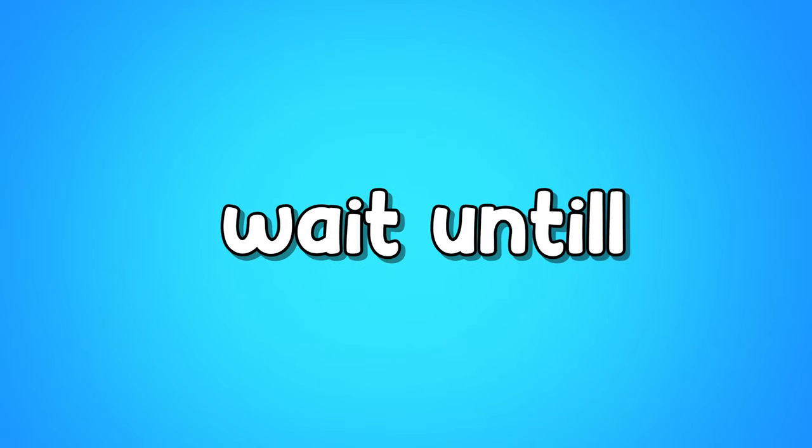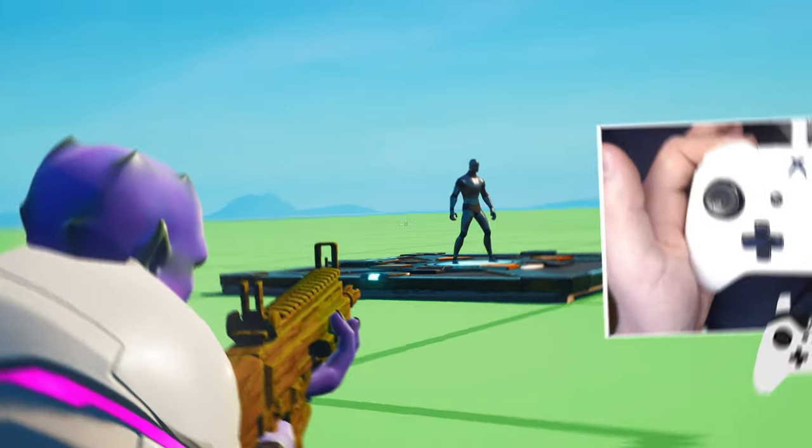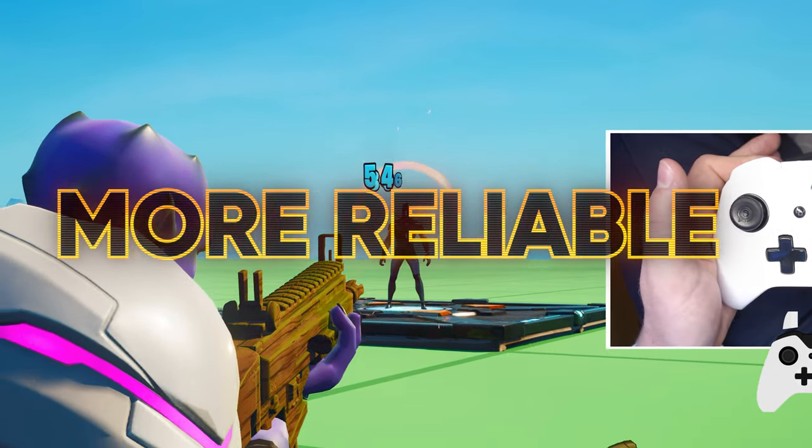If you want the bonus aim assist tip, wait until the end. Next up, you want to be using linear settings over exponential settings. Linear is going to be more reliable to stay on track of killing your enemies.